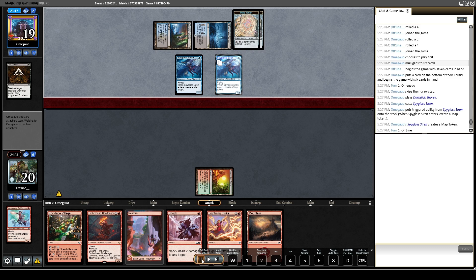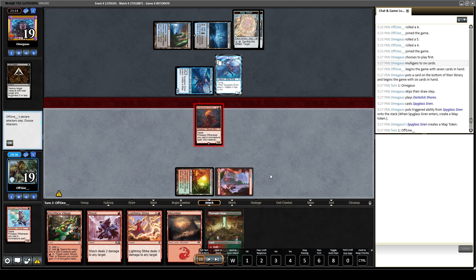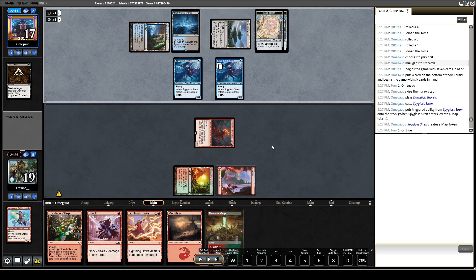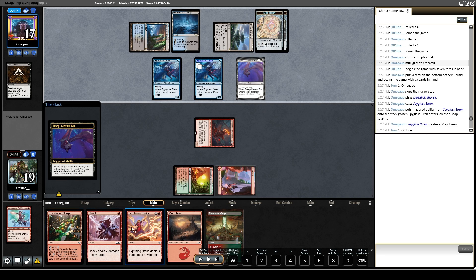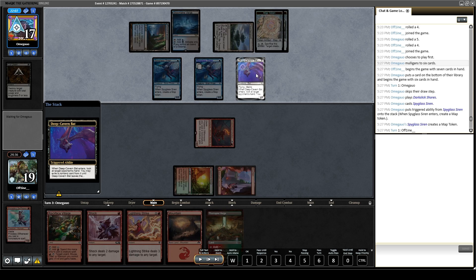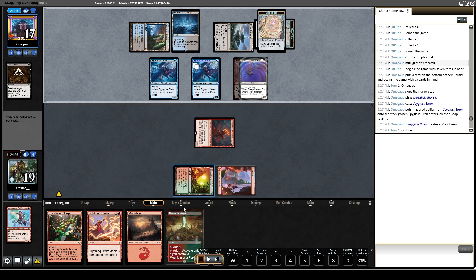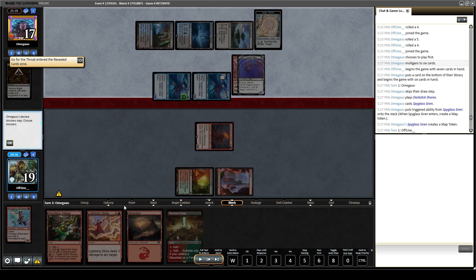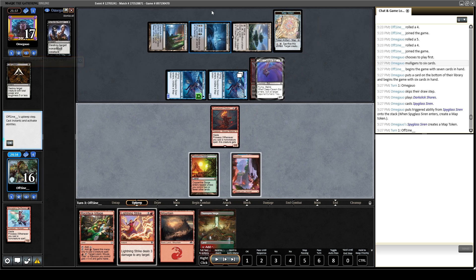They cut down my Swiss Spear and get in for one. Next turn I follow up with Ember Heart Challenger, getting in for two — trading damage back and forth. At this point, my opponent deploys a Deep Cavern Bat, another one-for-one. I have two removal spells in hand, so that bat can be annoying because now I have to use a removal spell on it. The opponent does a good job taking the Shock over the Lightning Strike, which means I have to use more mana to get rid of the bat. Then with their remaining mana they map onto the Spyglass Siren, revealing a Go for the Throat.